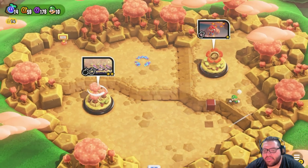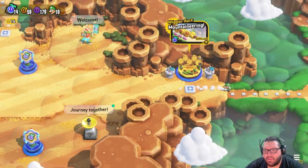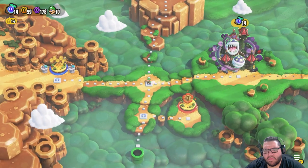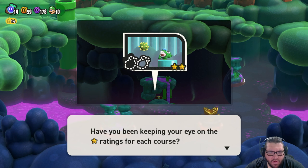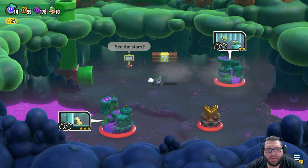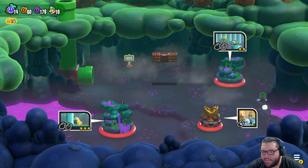This looks like another badge challenge here. I wonder where the Warp Pipe takes this. See the stars? Hey, I've been keeping your eye on the star ratings for each course. The courses with a higher star rating can be really challenging, but if you're feeling confident, go for it. A K.O. Arena. Pipe Rock.